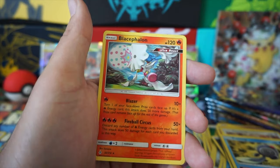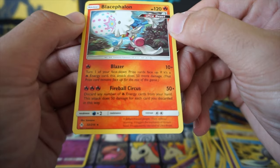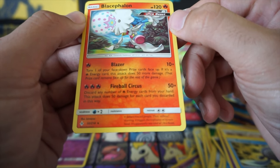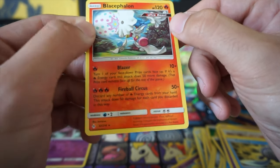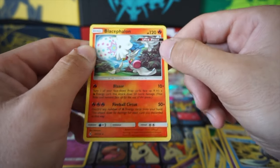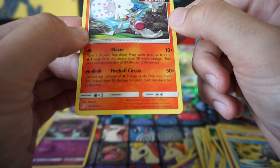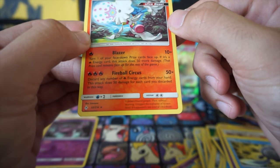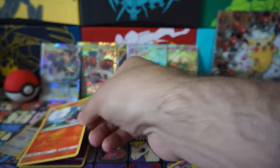Mewtwo reverse — oh nice! Blacephalon — this is a good card. Let me read it. Blazer: turn one of your face-down prizes face up, and if it's a fire energy card, this attack does 50 more damage. That's a starter right there. Fireball Circus: discard any number of your fire energy cards from your hand and do 50 damage for each card discarded. This is a box of surprises!